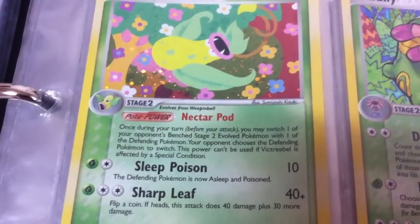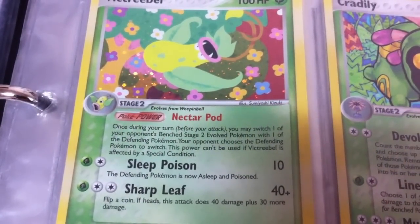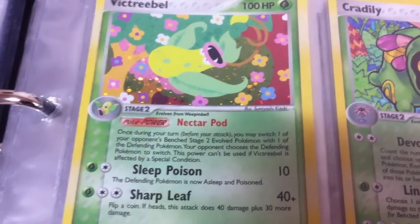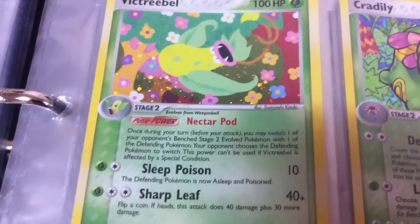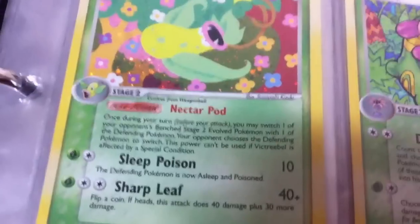An older Victreebel — Nectar Pod: once during your turn you may switch one of your opponent's benched Stage 2 evolved Pokemon with one of the defending Pokemon; your opponent chooses the defense. It was made for taking care of the support guys that sit on the bench and don't do anything.